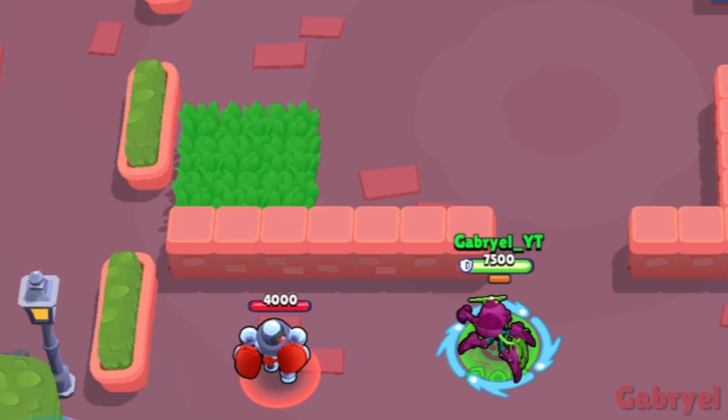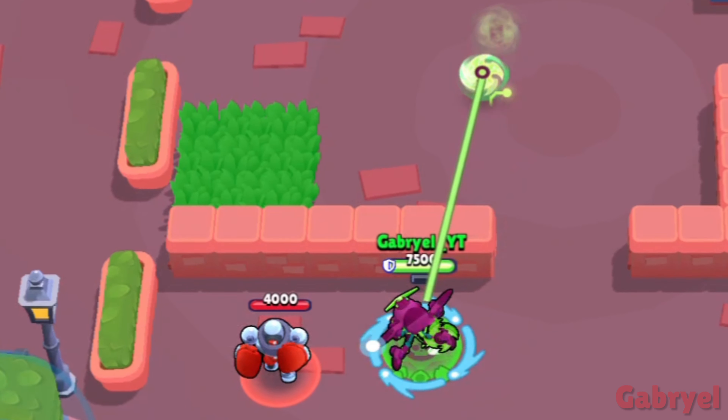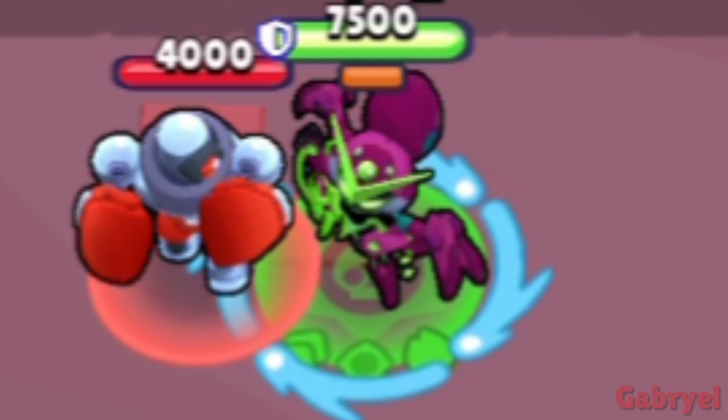Charlie. Same thing as Carl — she can attack brawlers that are behind walls if done correctly. But if you see Virus Charlie in a match, you should run, because she'll expose your browser history.